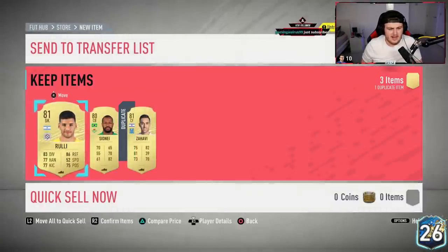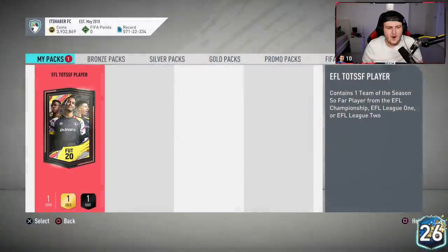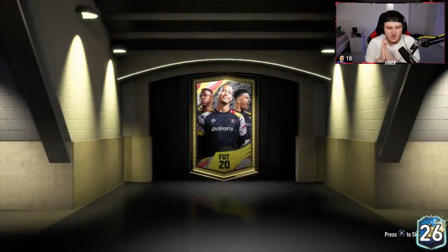Unfortunately we're starting off with a non-board in the 80-plus pack — that is a garbage pack. EFL TOTS guaranteed, give us a Calvin Phillips please, Calvin Phillips, Mitrovic, Pereira, any of the good ones. Let's see what we get.